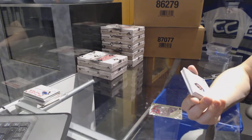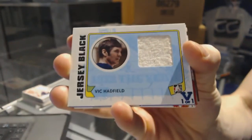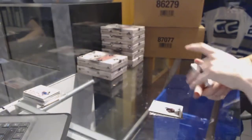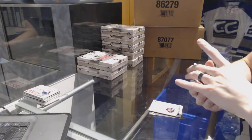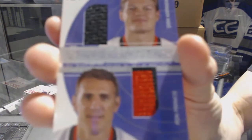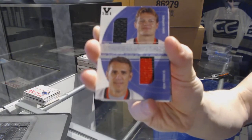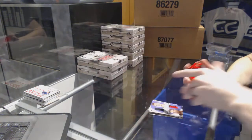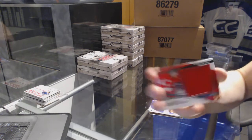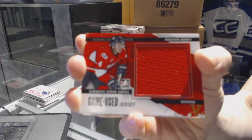We've got an In The Game 1972 game-used jersey black blue one of one for the New York Rangers: Vic Hadfield. We've got a 01-02 Be A Player Signature Series teammates dual jersey black one of one for the Carolina Hurricanes: Sami Kapanen and Ron Francis. We've got a Heroes and Prospects Subway Super Series game-used jersey black bronze one of one for the Washington Capitals: Madison Bowie.